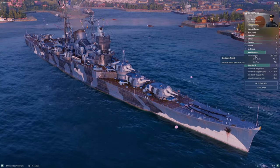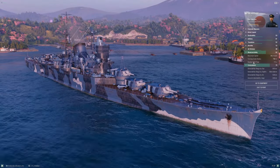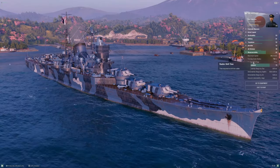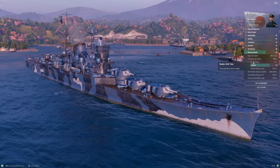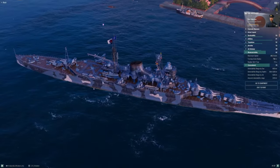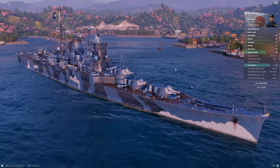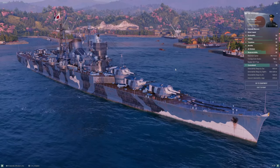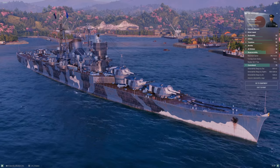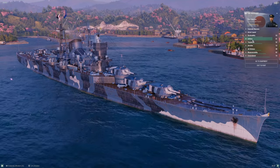750-meter turning circle and 7.1-second rudder shift — that's fully upgraded, and it's pretty good for a ship this size. It's firmly in the middle — not best at tier, not worst. She's got a long overall length which impacts the turning circle, but she's quite responsive. For a heavy cruiser, 7.1 seconds on the rudder shift is solid. When you push the rudder, she turns — it just takes a little while to get there given the size of that turning circle.